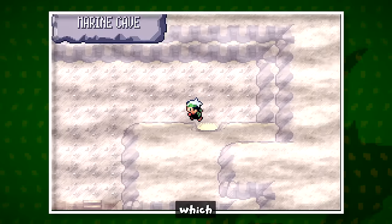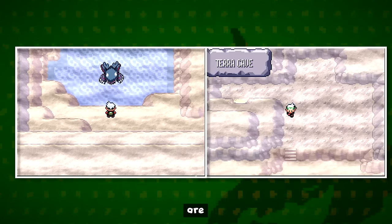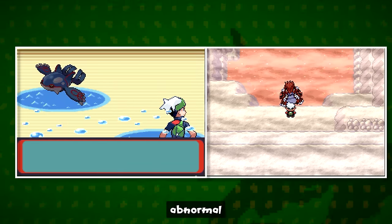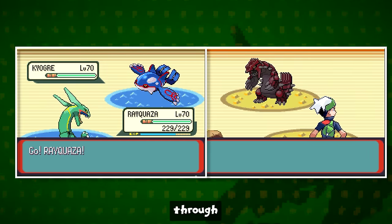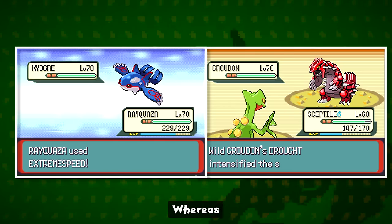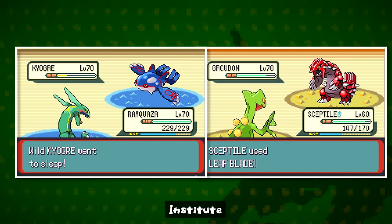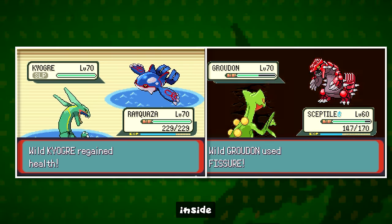Another set of exclusive caves in Emerald are the Marine Cave and Terra Cave — the locations of Kyogre and Groudon in Emerald. The Marine Cave needs to be located by going to the Hoenn Weather Institute and being told about abnormal weather conditions. Heading to one of four specific routes, you can dive underwater and find the Marine Cave on routes like Route 105. In Ruby and Sapphire, there aren't even any dive spots in these areas. The Terra Cave, which holds Groudon, is always above ground and works the same way. In Ruby and Sapphire, Groudon and Kyogre are simply found inside the Cave of Origin instead.